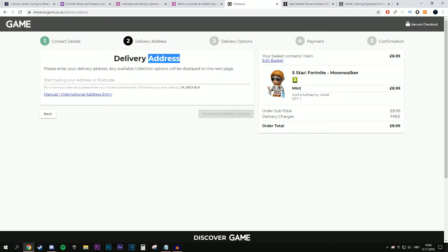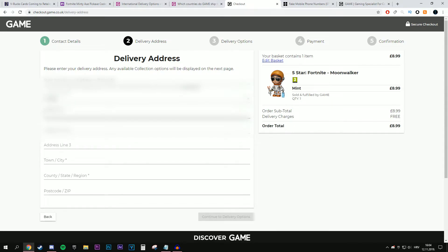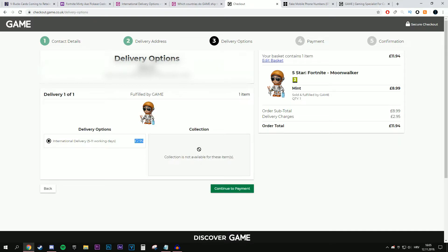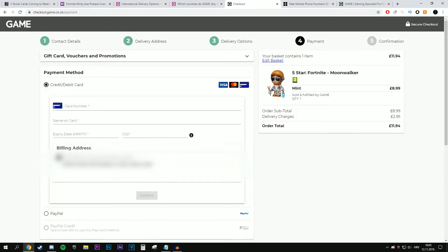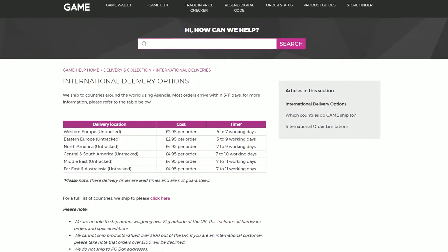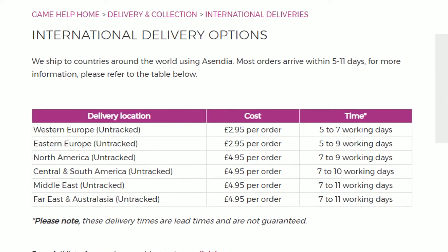When you are on the delivery address page, click manual international address entry, choose your country, and fill out the information. Click continue to the delivery options. For my country the shipping fee is almost 3 pounds, which is a pretty fair price. Press continue to payment, and here you can pay with your credit or debit card or even PayPal. After you purchase it you should receive your package within 5 to 11 working days.